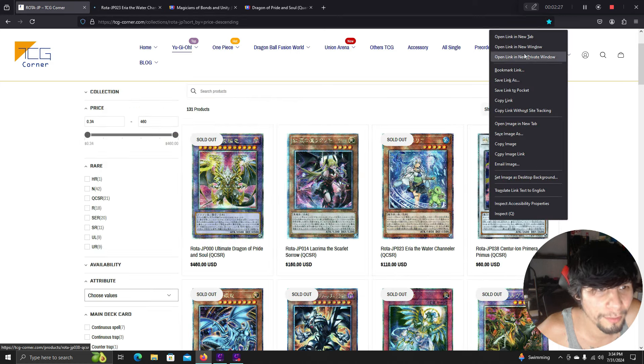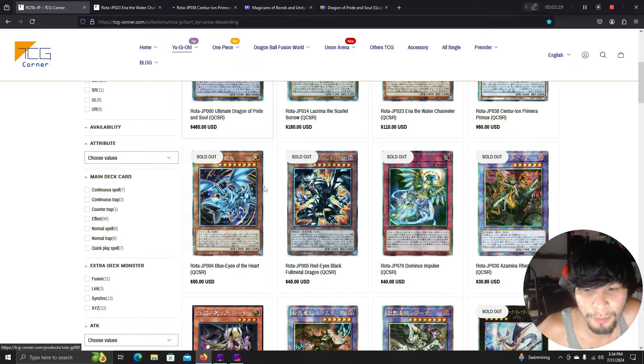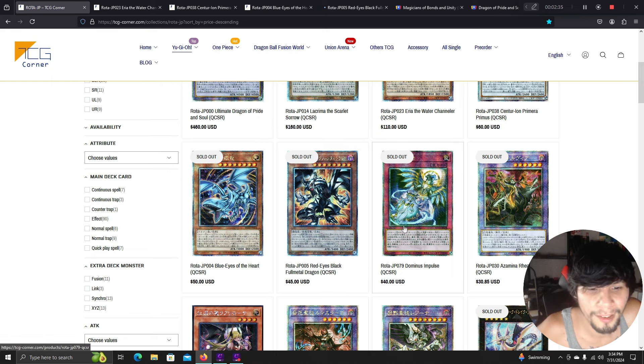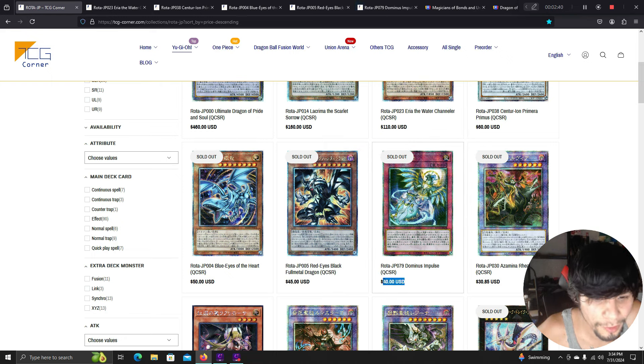We also have the Water Charmer, Centurion Primarina Primera, another Blue-Eyes card, Red-Eyes Black Full Metal Dragon, and Dominus Impulse — which is ironically $40 USD for the QCR in Japan.